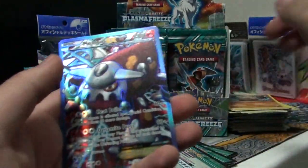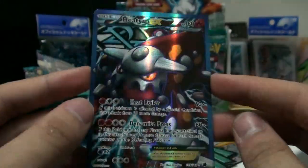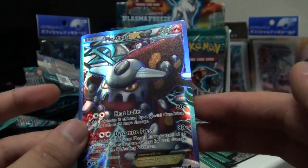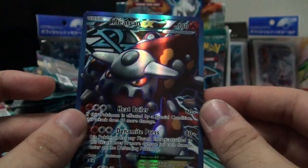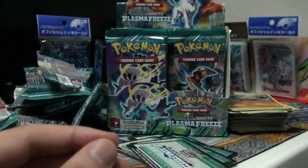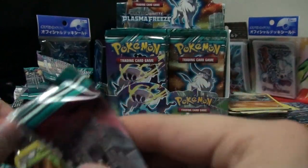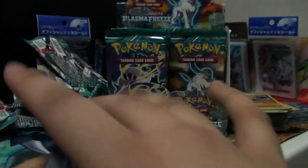We got a full art here - Heatran EX! That's a pretty heavy Pokemon. Probably the least liked Legendary in my opinion - I think many people don't like Heatran. Playability wise I don't think he's that great. But that's our full art - Heatran. I'll put it to the side. I got a Celebi EX full art in a Boundaries Crossed box but it's good to get a full art this time, unlike the last set.